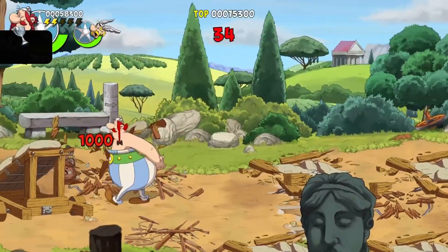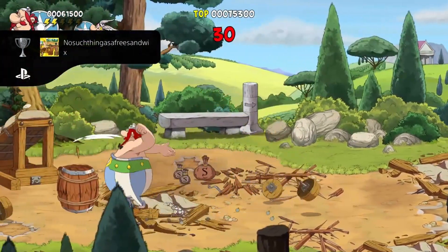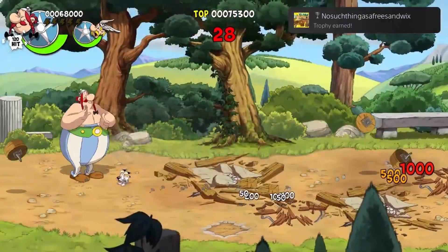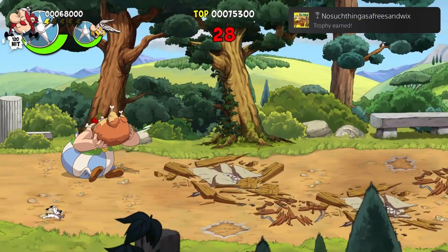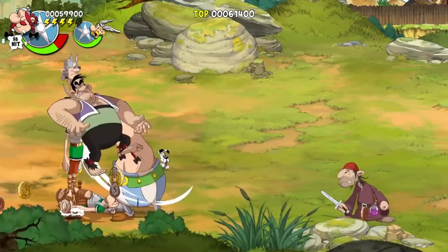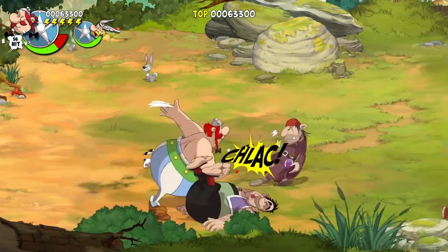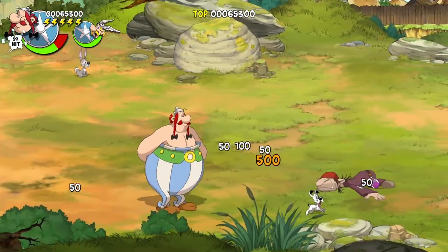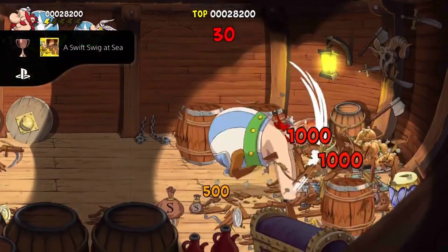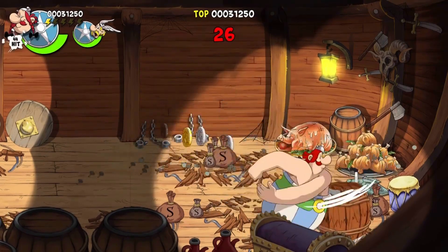No such thing as a free sandwich — destroy all objects in mission 6-5 in under 80 seconds. This can be done on the easier setting and how I'd recommend you go about doing this is by going in a straight line, ground pounding as much as possible (down plus triangle), then doubling back to finish what you've left behind. A swift swig at sea — destroy all barrels in mission 3-4 in under 34 seconds. Same strategy as before mentioned.